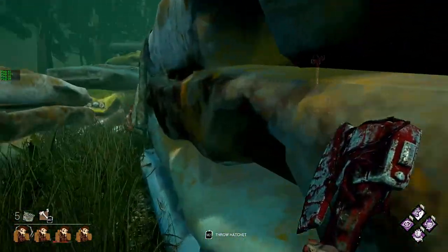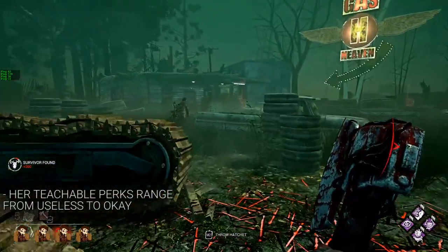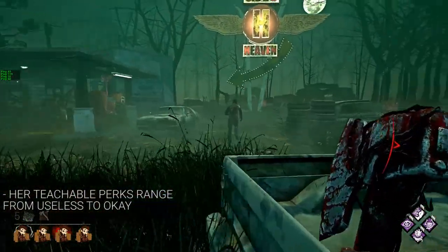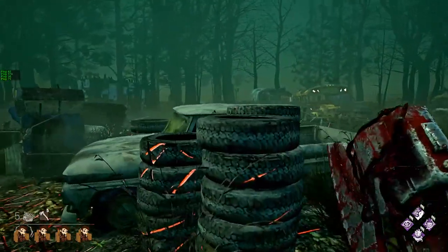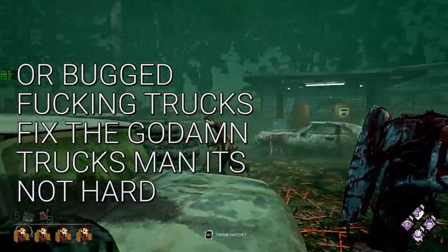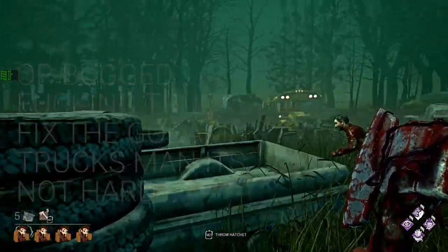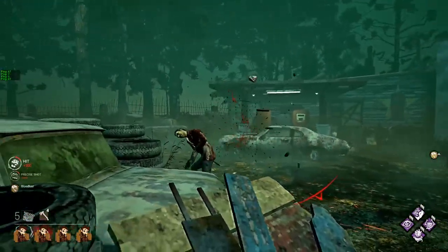Her base perks are awful - you should never use any of them. Even Huntress's Lullaby may be on the Doctor build, but Ruin is better in every way. Her perks are very bad. She's also weak against pallet loops with high walls, so think like Coldwind Farm, Larry's, things like that. Any loops where the walls are very tall, she just pretty much has to run around like every other killer.